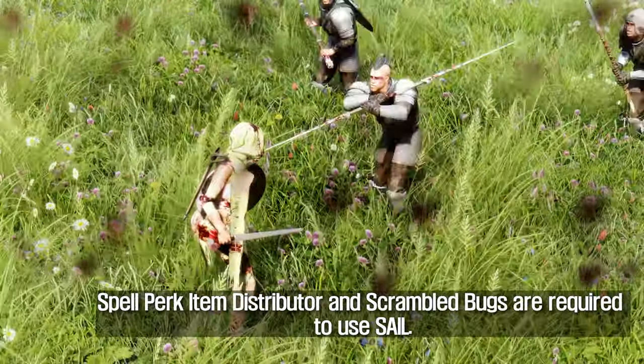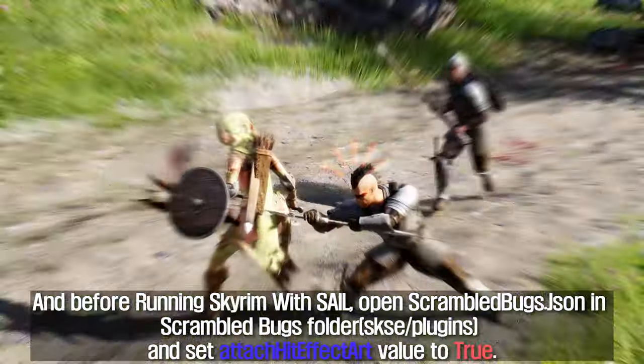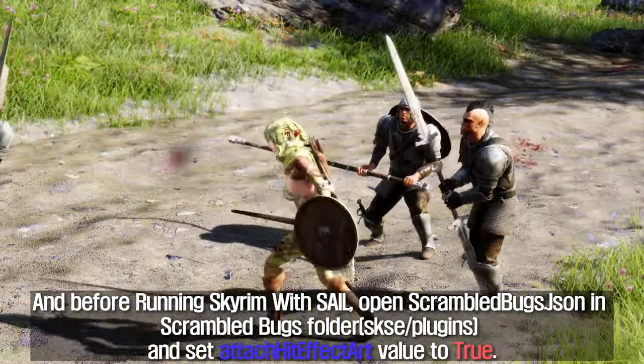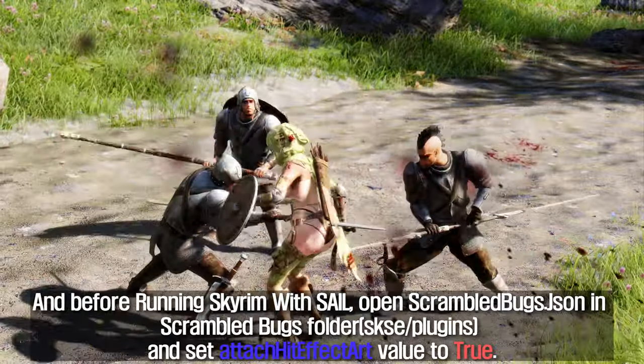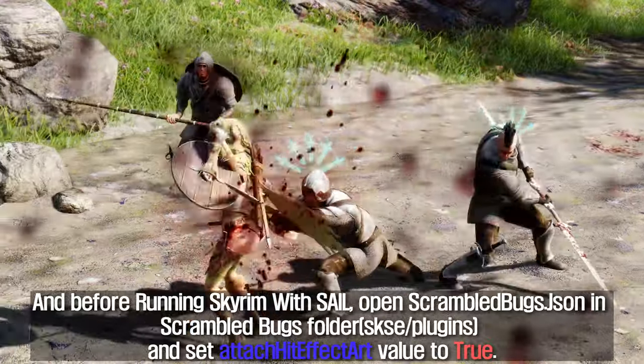Spell Perk Item Distributor and Scrambled Bugs are required to use SAIL. Before running Skyrim with SAIL, open Scrambled Bugs JSON in the Scrambled Bugs folder and set the Attach Hit Effect Art value to True.